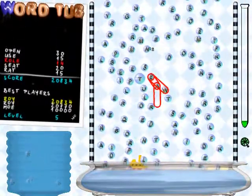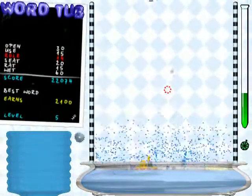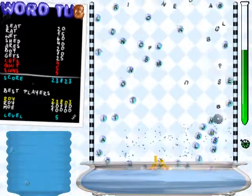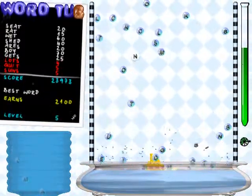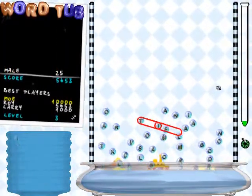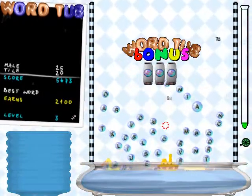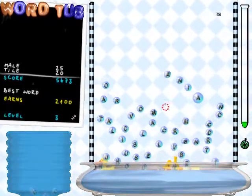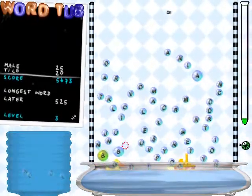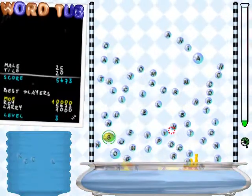You can also earn bonuses during the game. This one, for instance, gives you a spinning sword that allows you to cause random mayhem. This bonus creates a magnetic bubble that will attract bubbles of the same letter, and will give you a huge bonus when you complete a word with it.